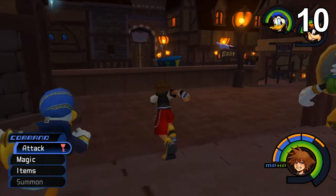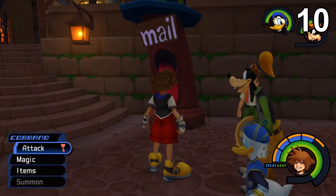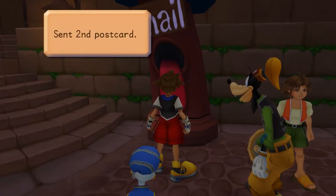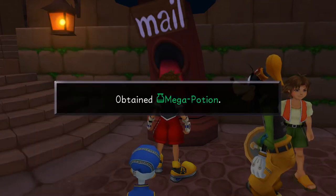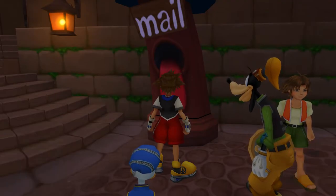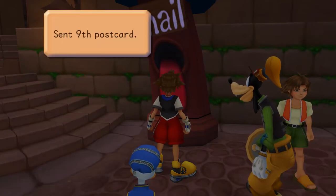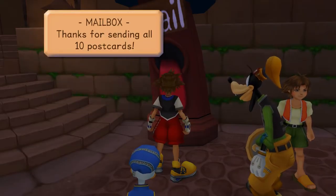Now that you have all ten postcards, you can mail them and see what each one gives you. You don't have to wait to mail them all at once. First postcard: cottage. Second: Mithril Shard. Third: Mega-Potion. Fourth: Mega-Ether. Fifth: Mithril. Sixth: Elixir. Seventh: Mega-Elixir — this is great. Eighth: Orichalcum. Ninth: AP Up — also great. Tenth: Defense Up — also great.